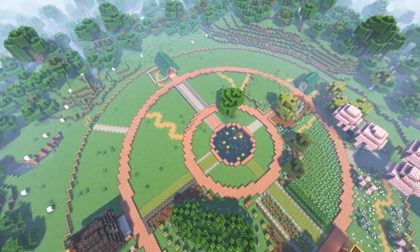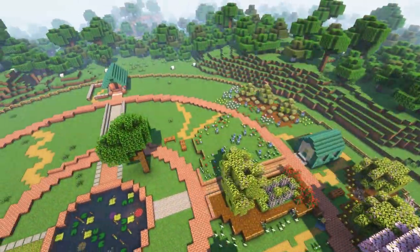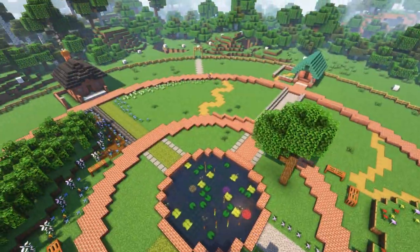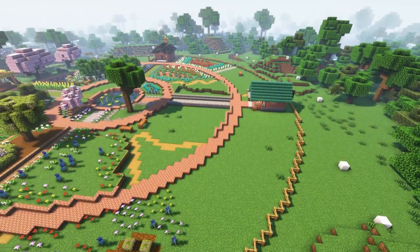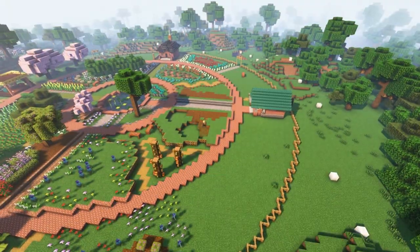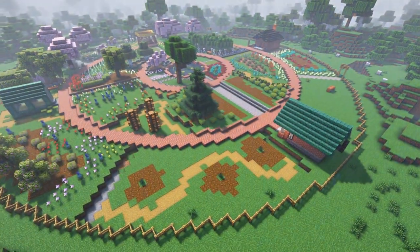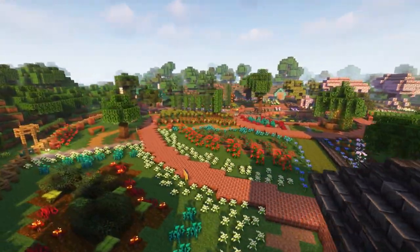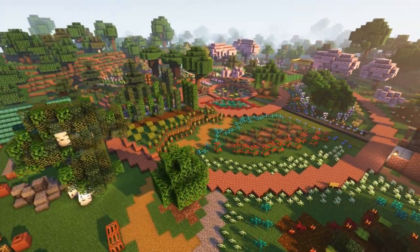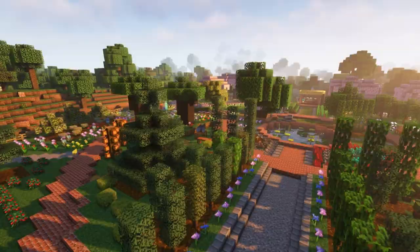Medieval gardens could also contain fruit trees, similar to what we would now consider an orchard as opposed to a garden — so think of things like apple trees, quince trees, or pear trees. Illuminated medieval manuscripts also show that while probably not used in a monk's herb garden, in the gardens of medieval nobles it seems to have been common for the garden to contain turf seats. This was a block of soil covered with grass or turf which allowed the nobles to sit, have picnics, or socialize without having to sit directly on the ground.